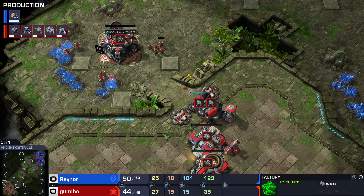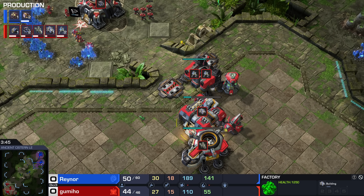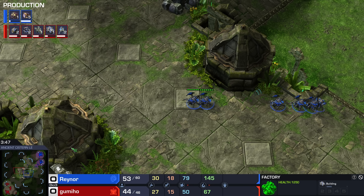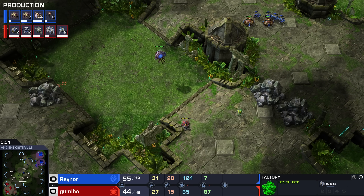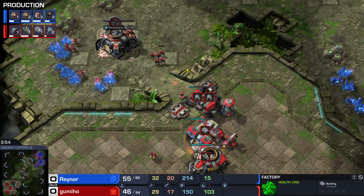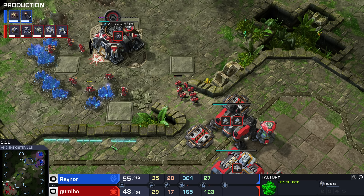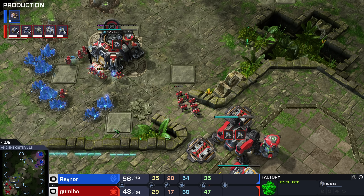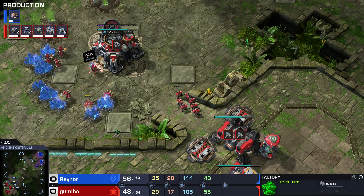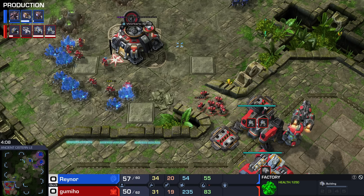I don't think a Bunker would be misplaced here. Are we just going to go Siege Tank and Marines? He obviously knows Terran better than me, and he's looking at this like, nah, it's fine. In my mind — I mostly play Zerg — Bunkers are basically free. You can salvage them: worst case scenario you get 75% of your resources back. It's like a piggy bank. But apparently Gumiho doesn't want to go for a Bunker.